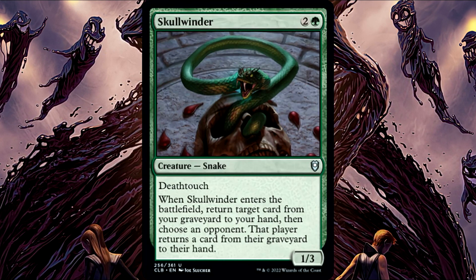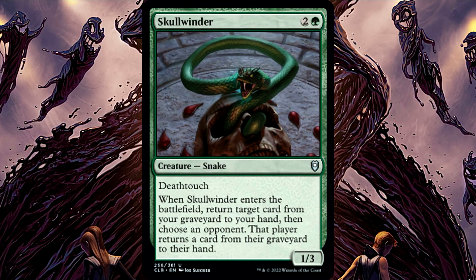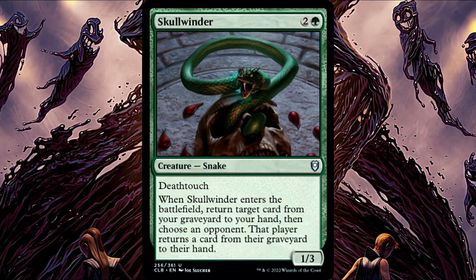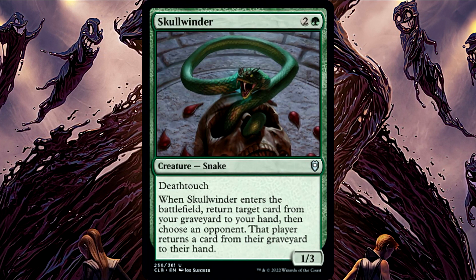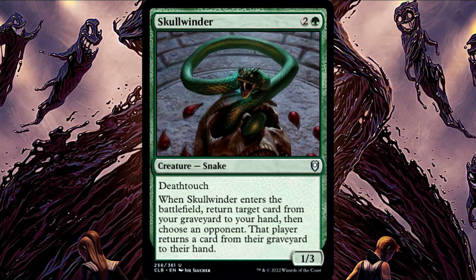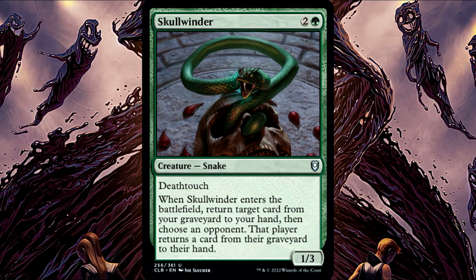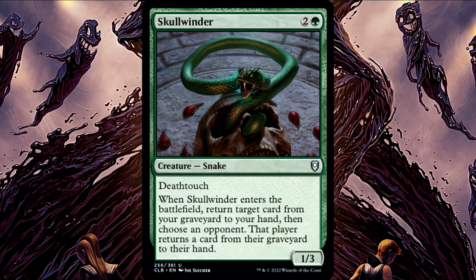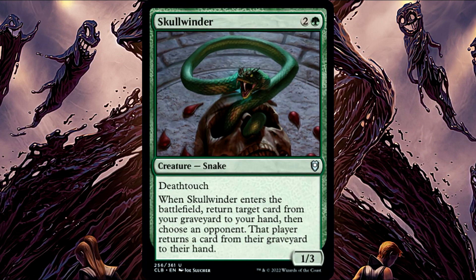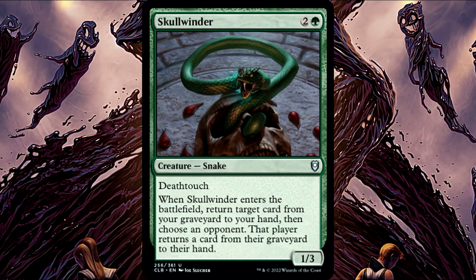Skullwinder. This one is actually a reprint, but Skullwinder's Enters the Battlefield ability targets only the card that is in your graveyard. If that card is an illegal target as the ability tries to resolve — like somebody's exiled your graveyard — then the ability will not resolve and none of its other effects will happen. No cards will be returned to any player's hand. You choose the target card as you put the triggered ability on the stack, but you do not choose an opponent until after you have returned the card to your hand. You may choose an opponent with no cards in their graveyard; in that case, they will not get to return anything.